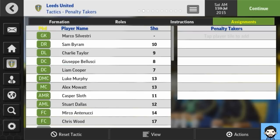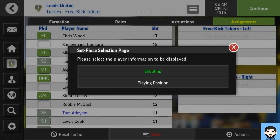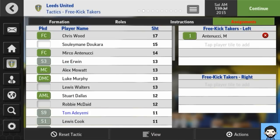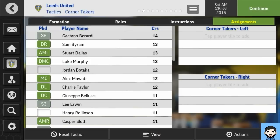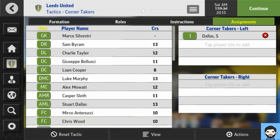Moving on to assignments — penalty takers, we'll put Chris Wood in there. Then free kicks — left and right free-kick takers, which is nice to see. Corner takers — again left and right, adding a new dimension so you can have a different player for each side. There seems to be a minor bug: if you want to choose the right-hand corner taker you actually have to select the player in the left-hand position first and then go to the right-hand position and delete him from there.